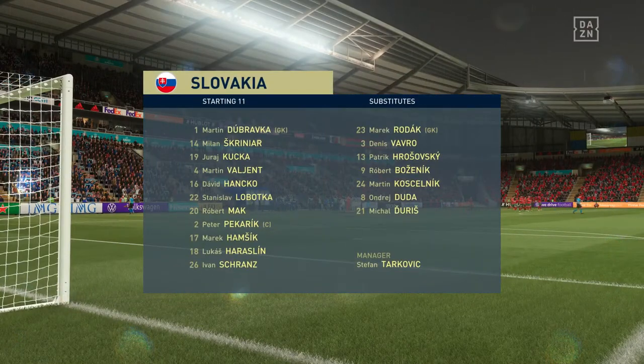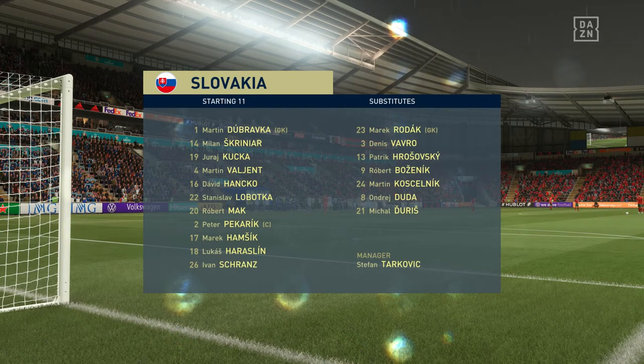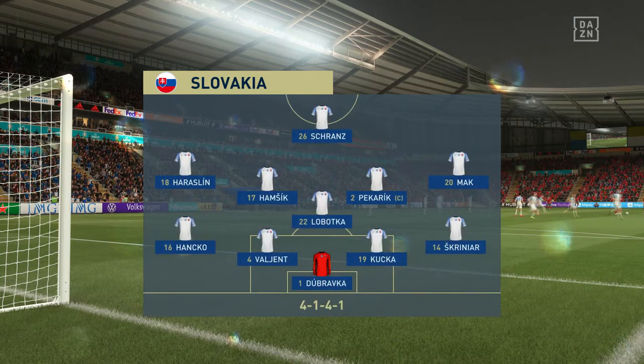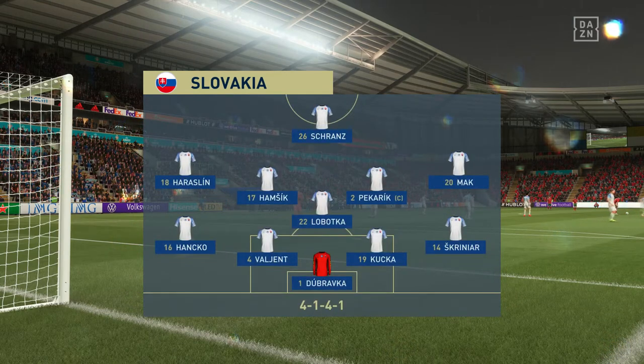Now look at the opposition starting line-up today — fairly conventional 4-5-1 set-up. That back four will be protected throughout the game with the five midfield players in front of them. Really important that they do support that lone striker when they do have the ball.